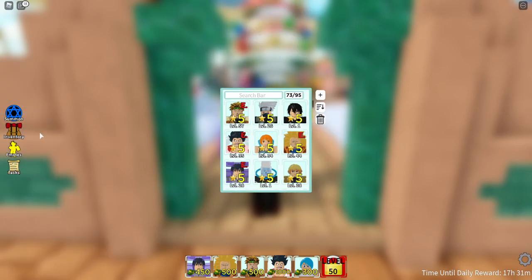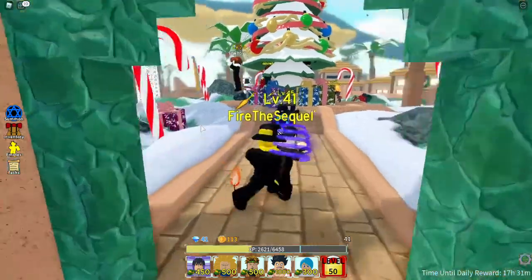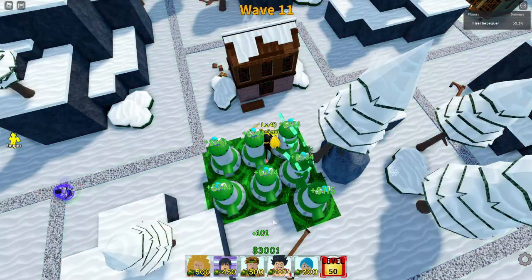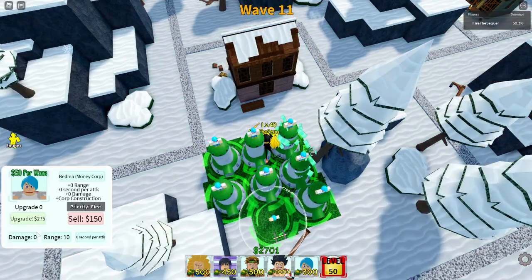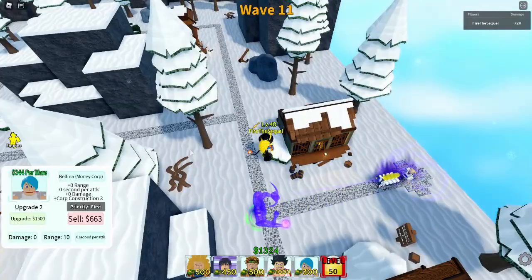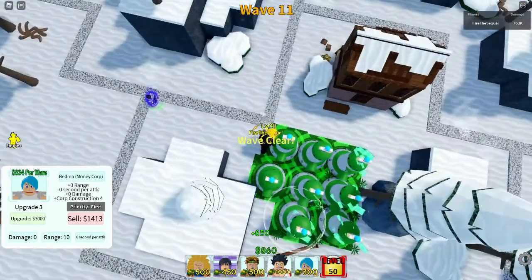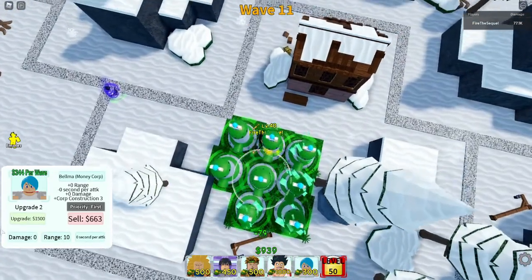So I replaced Nezuka with Luffy and let's go try him out. I forgot to hit the record button after I got in the match, so here we are — but we're not too far in. He's spawn camping, but when I get all these Bulmas maxed out, I'm putting Luffy down.